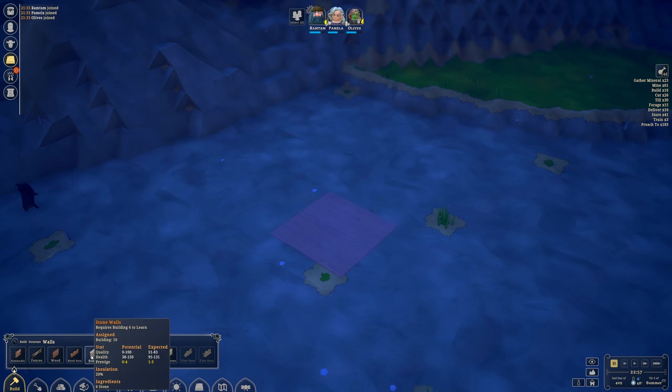Next is going to be the walls. Generally your walls are what's going to be used for defensive structures as you build a wall around your little kingdom. You're really going to be looking at the prestige, the insulation, and the health of these walls. You can kind of see the potential versus the expected — the potential is what they can get up to, but the expected is essentially what you're going to get. I'm going to start with the wood wall.